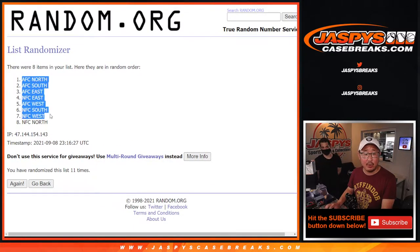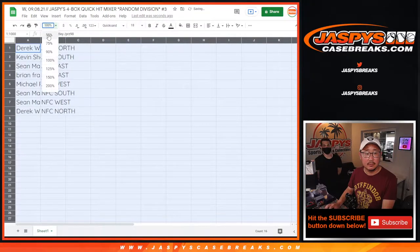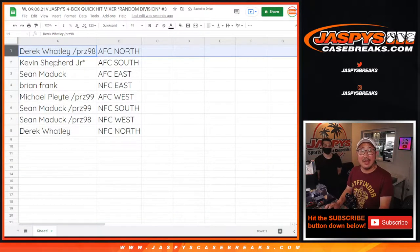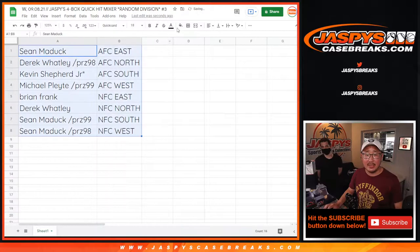After 11, we've got the AFC North down to the NFC North. So: Derek with the AFC North, Kevin with the AFC South, Sean with the AFC East, Brian with the NFC East, Mike with the AFC West, Sean with the NFC South and NFC West, and Derek with the NFC North. We're going to sort by column B alphabetically by division, box it up and center it.